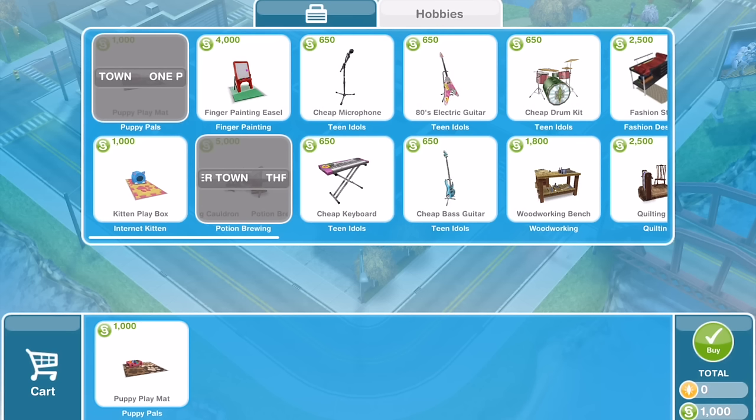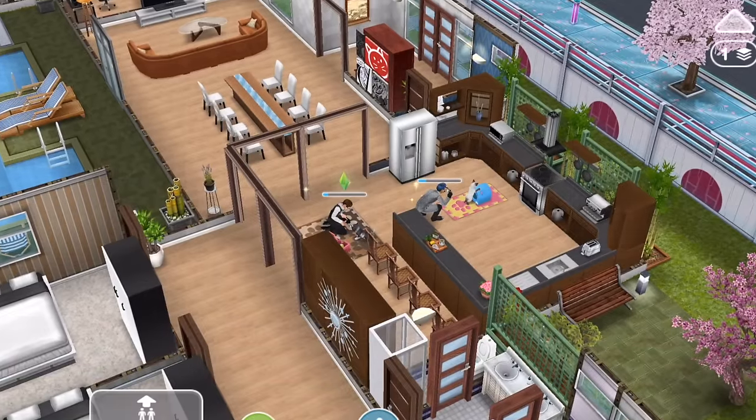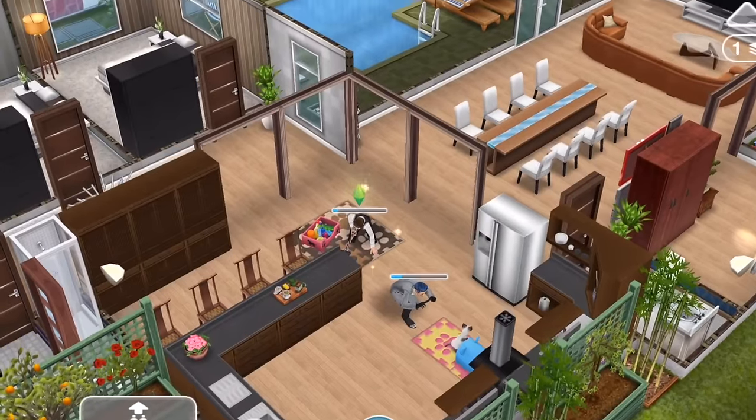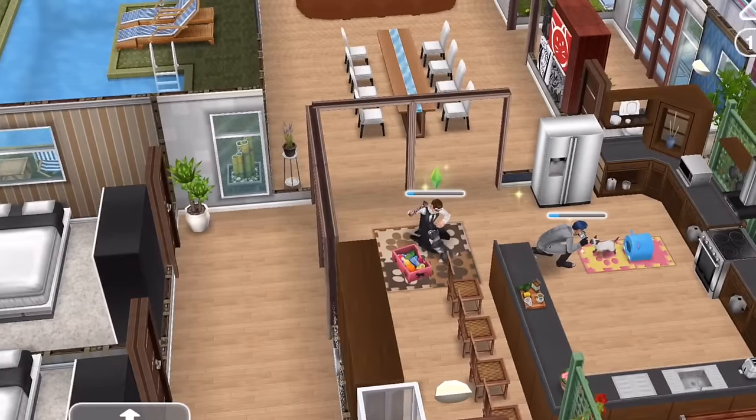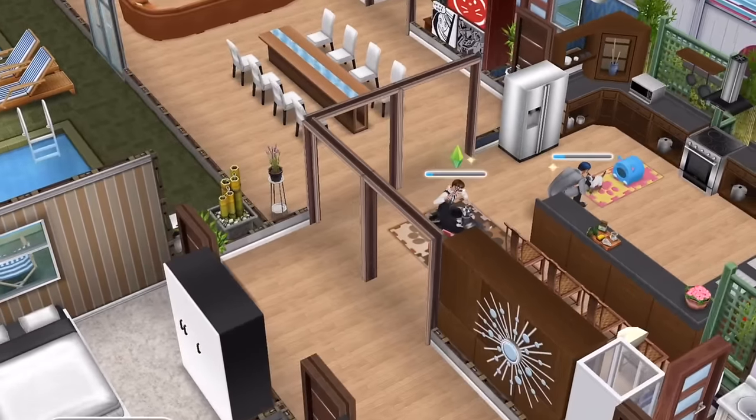To begin with, you will only be allowed one playmat in your town, so you can only have one sim doing the hobby in your town. However, if you have a neighbor with a puppy and a playmat properly set up, you can send a second sim to work on the hobby in their town. This way, you'll have two sims working on the hobby and can hopefully work twice as fast.